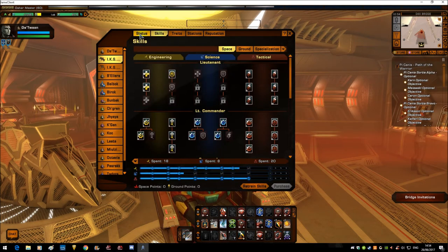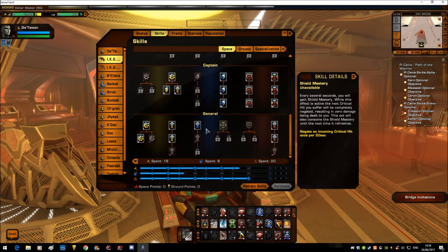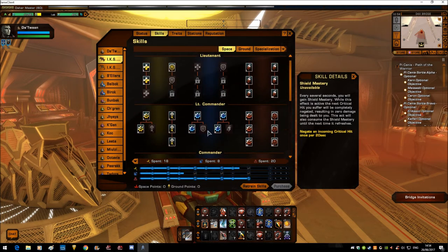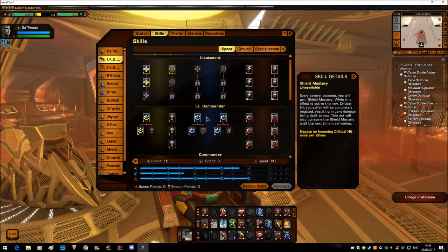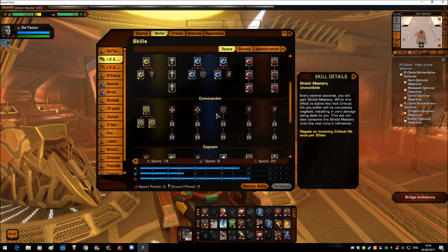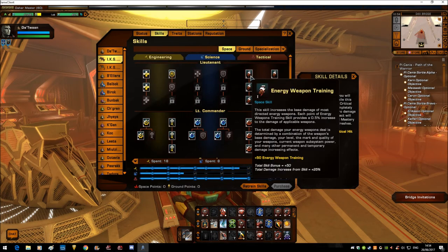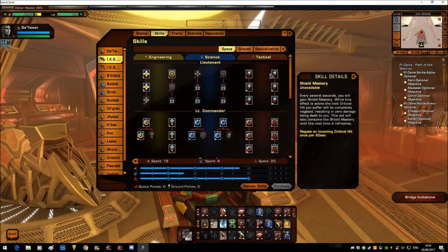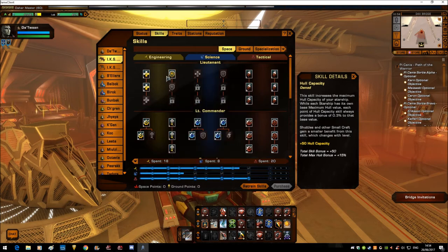So the skill set since the rebalance is pretty much the same. The only thing I've changed is I've taken away Shield Mastery, because I suspected it might interfere with the immunity lockout that we're now receiving. I've thrown a little bit elsewhere, but on the whole it's mainly still the same — still maxing energy and projectile weapon damage. A couple of bits in hull restoration, and one in hull capacity which I didn't have before.